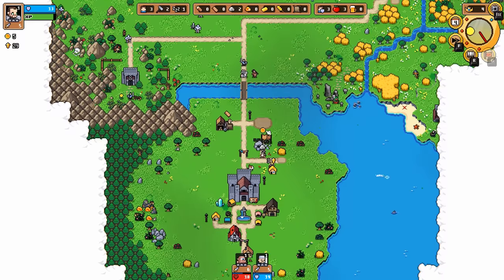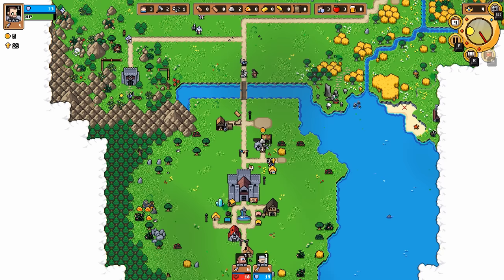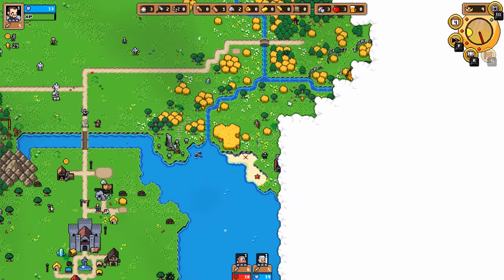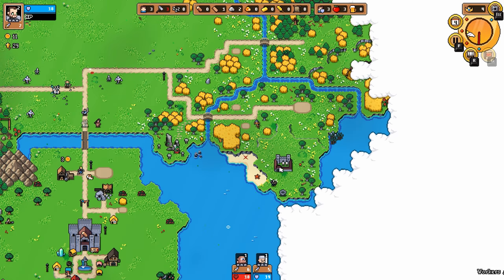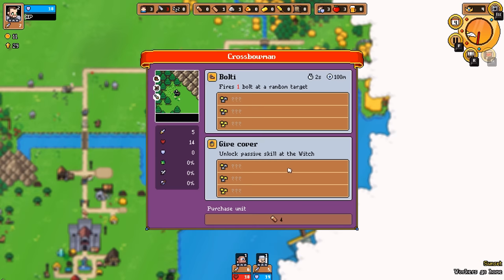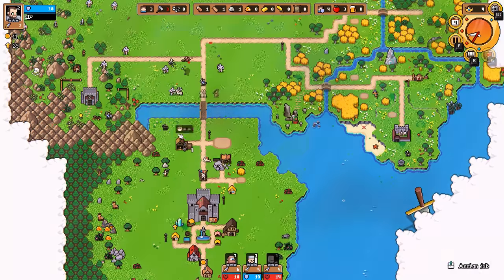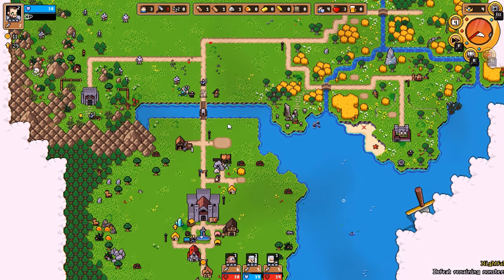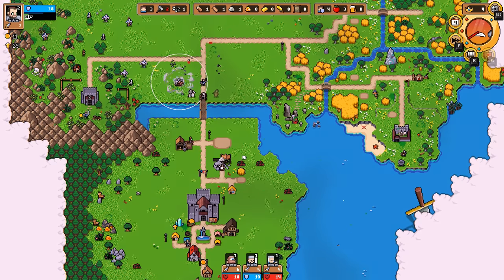Enemies are starting to get a little bit stronger — very concerning. Something we could do is try to start getting a lot of stone to get ourselves some walls, which boosts all of our unit stats and would make ourselves a lot tankier. Or, if we continue expanding a bit more, maybe we could find something else that'd be useful. With three glory, let's fund this expansion — it's going to open up a new area. If we want to get another one, this unlocks the crossbowman, so I need to get a lot of wood and can hire a fourth military unit.